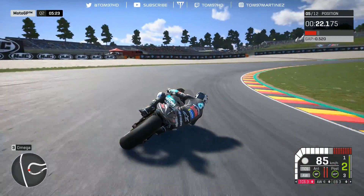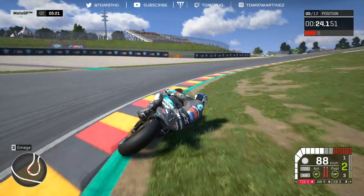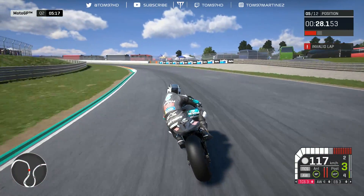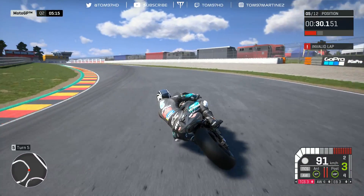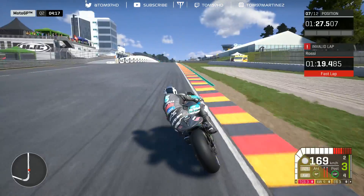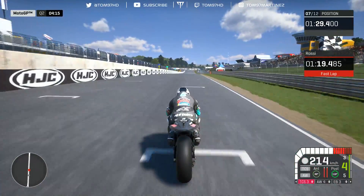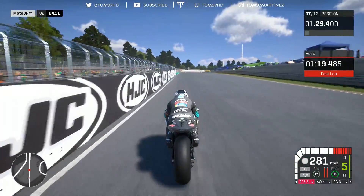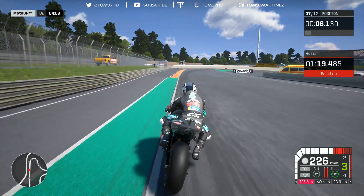Almost went down there again — it's a fantastic first sector though. But we're getting a yellow flag invalidation. We're just going to cool down and try again on these tyres — a little bit of a slow lap and we'll go again. That's a good exit — all or nothing this lap. Let's give it absolute everything and see where we go.